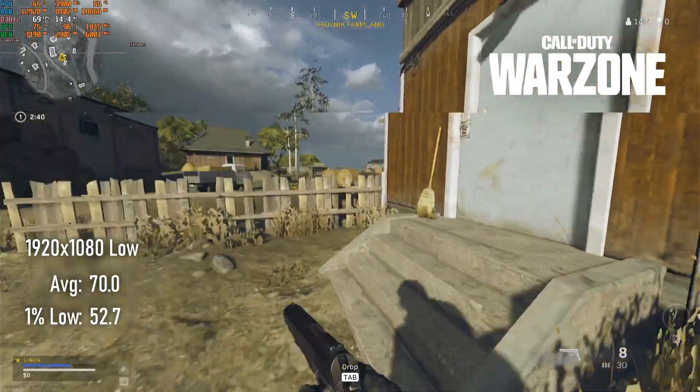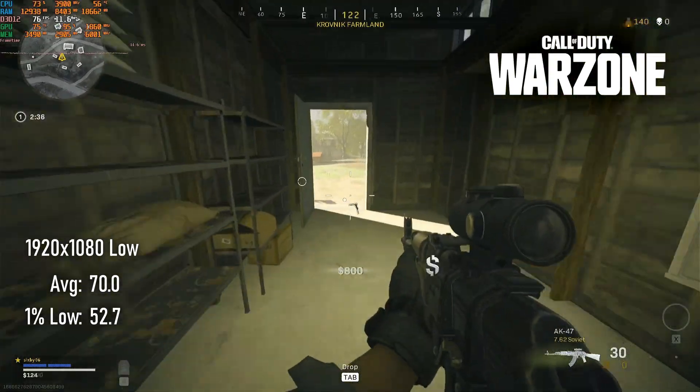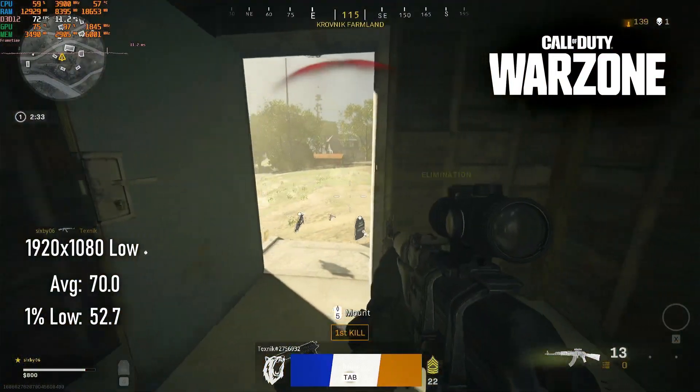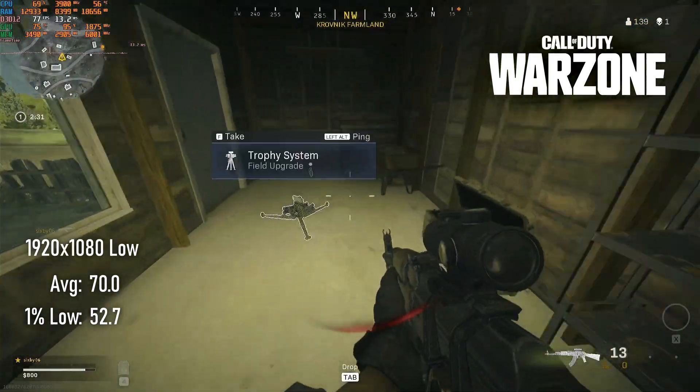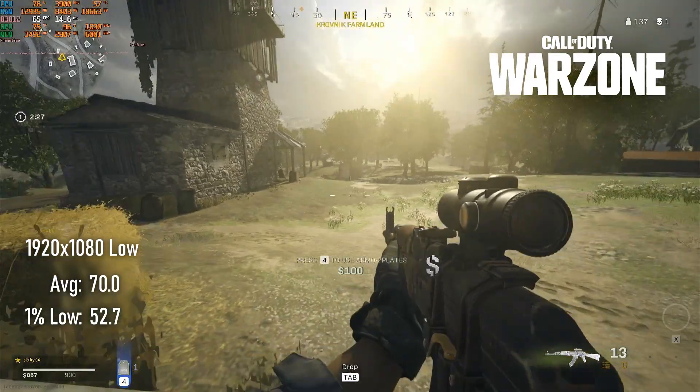Warzone at 1080p lowest settings returns 70 FPS average and 52 FPS 1% lows. This was benchmarked in a number of different areas on the map, though I didn't spend much time around Nakatomi Plaza, so I can't attest to how much of an impact that will have on framerates.